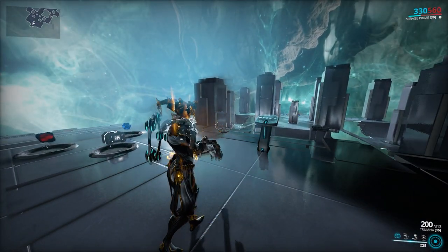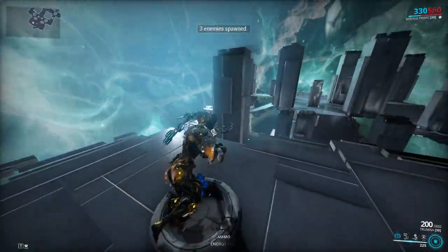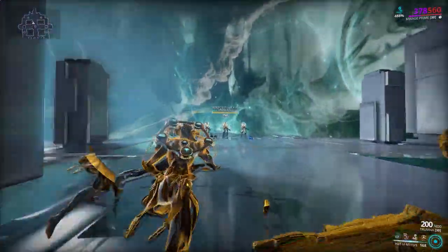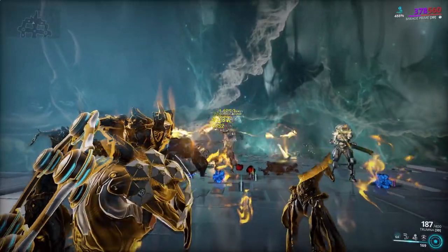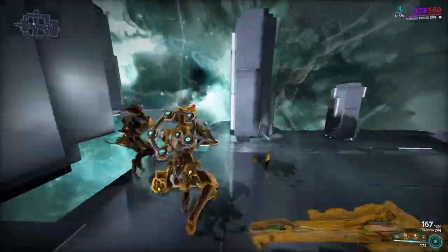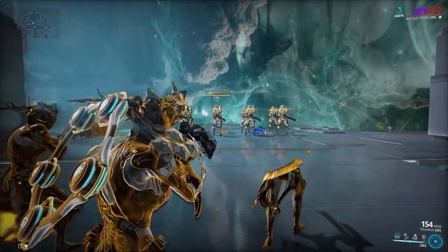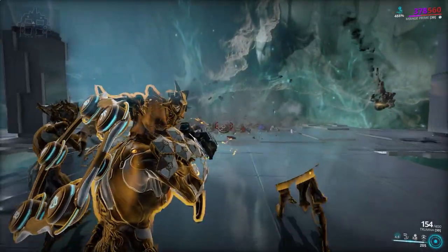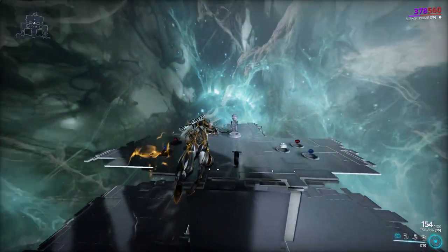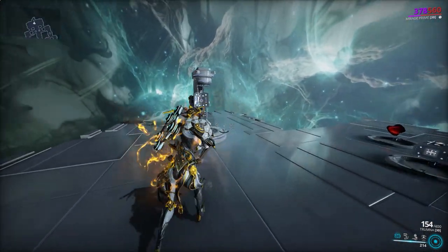That is the Trumna. I think there's not much more to say about it. With Mirage, obviously, because it's a grenade launcher — like the Bramma — Mirage's third and first abilities mean you do a lot of scary damage. That is fat damage, very very fat. I'll try and get the grenade launcher off. All right, brief technical difficulties. I'm back. Grenade launcher with Mirage and they are deleted. I didn't even see any numbers — that was just fat damage all round. So yeah, that's the Trumna: an all-round very solid weapon, but I wish they'd changed the gimmick so you can get those grenades off more often.